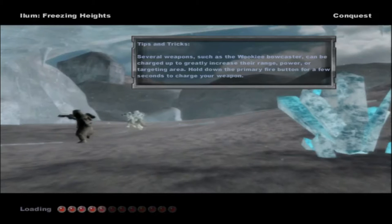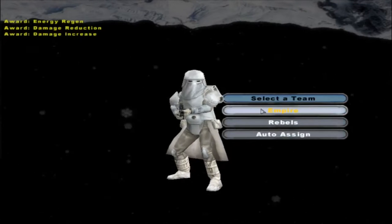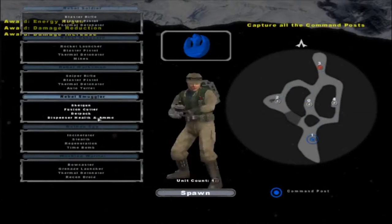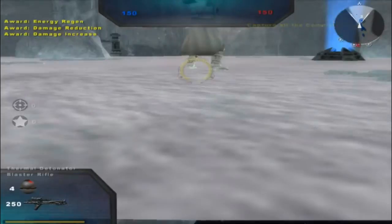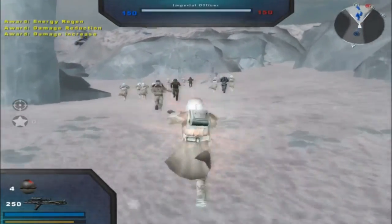Welcome back everyone to a brand new Star Wars Battlefront 2 mod map, and today we go on a map that nobody really has done yet — Illume Freezing Heights. I think a few people have, not many though. This is based off the secret planet where the Jedi get their saber crystals, so it's interesting.